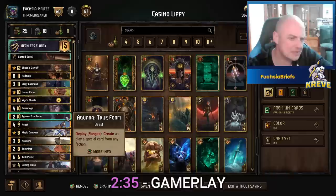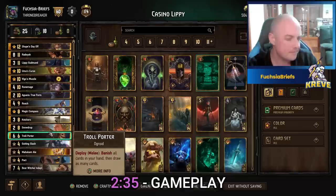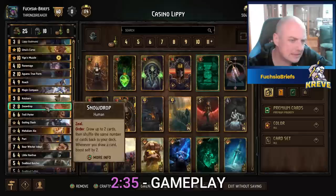Uma's Curse creates some great stuff, Aguara True Form creates some great stuff. Ideally we've got Snowdrop to fix things up a touch, and in conjunction with Troll Porter - another great card - this can be played round one, two, or three to get rid of your garbage and draw back into the good stuff. Cursed Scroll helps us get what we need as well.